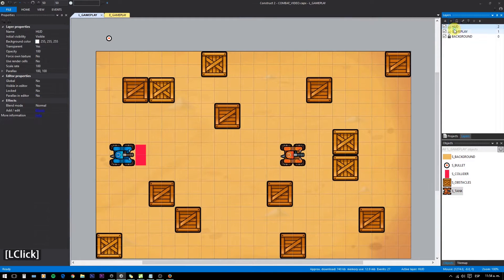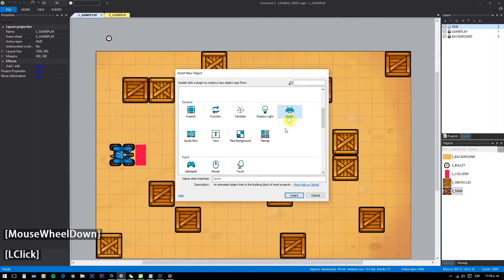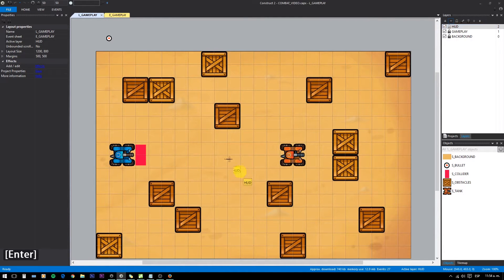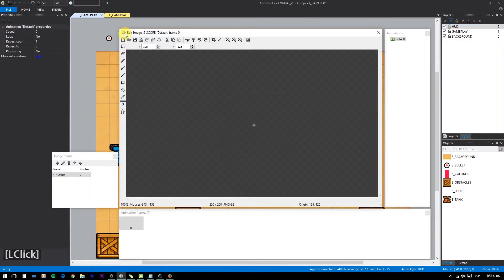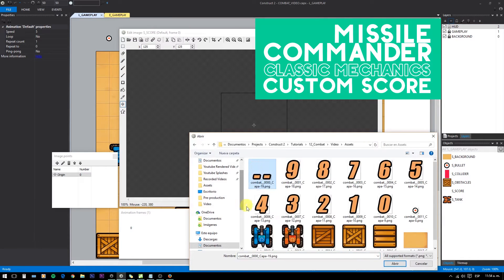The last part in the core gameplay is keeping the score. To achieve this, I will use my preferred method, which is a custom display counter. We will set the display for player 1 and for player 2. You can check how this works in detail in this video.